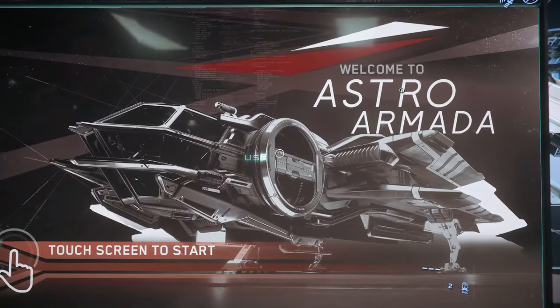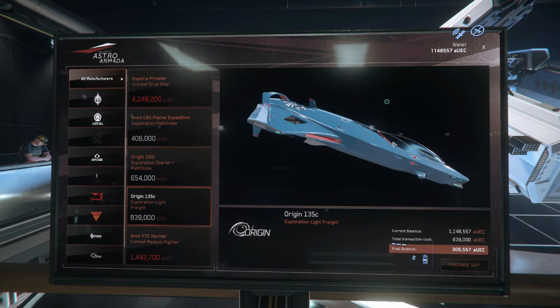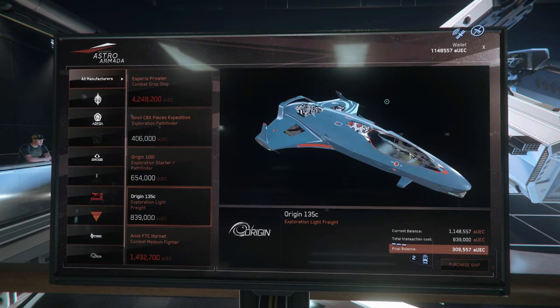To give the 100 series ship a good try, and not just rent it for 24 hours, I went ahead and bought it in-game and decided to get the 135C, the cargo variant. I'm not sure I have a great reason for that, but I like ships with more utilitarian potential than fighting potential. I might change my mind on that as the game progresses, but that's where I'm at right now.